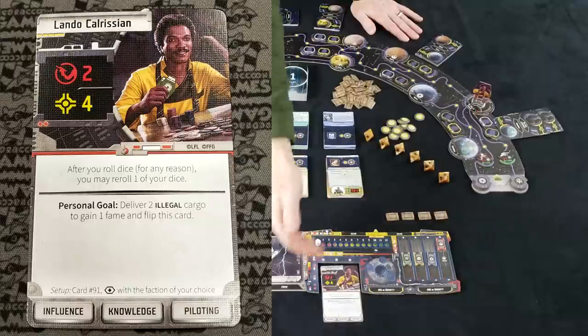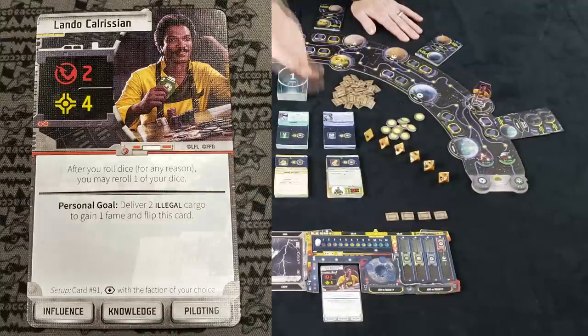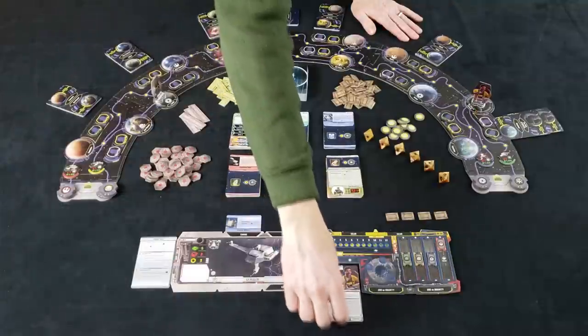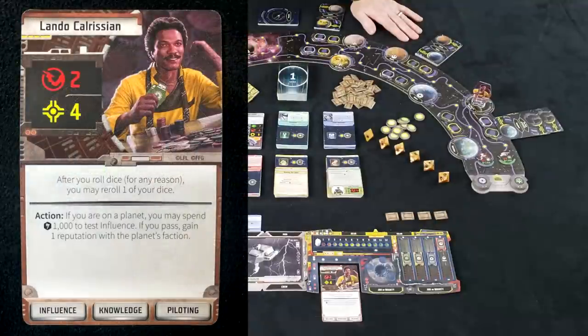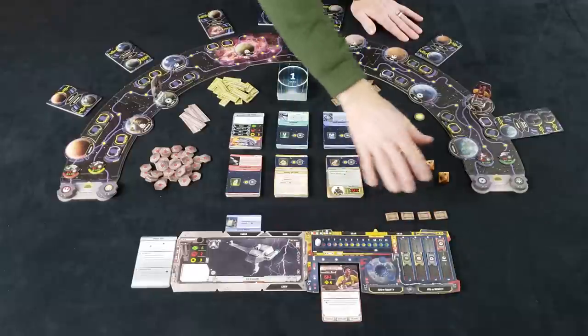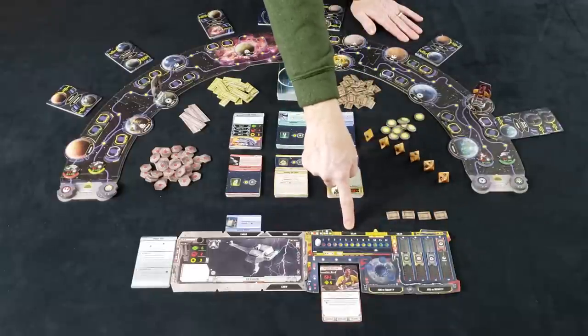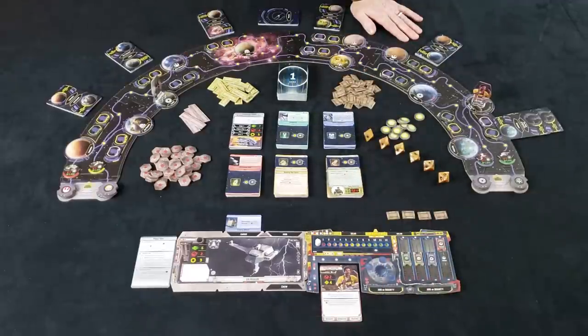You'll also see a personal goal. Every character starts the game with a personal goal, giving that character direction at the beginning of the game — something they want to do to become more famous. When you complete that personal goal, you get to flip your card over and get an upgraded version of your character that usually has a better special ability, better stats, and other special attributes. The rest of your character board has slots to store gear you can purchase, and spots to store your jobs and bounties collected over the course of the game.